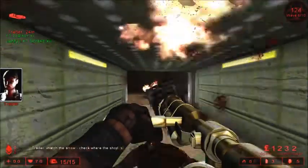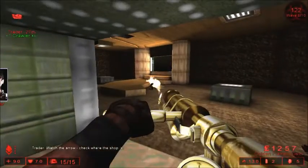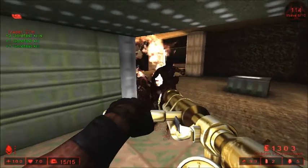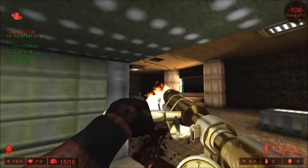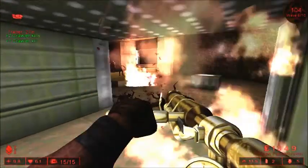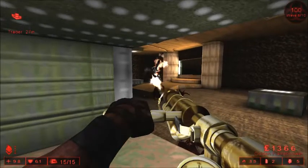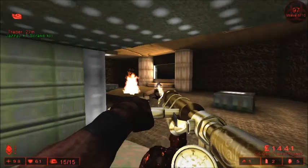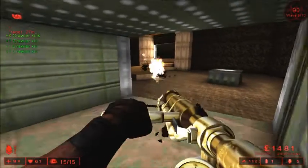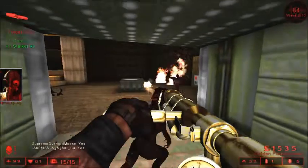I can usually solo a Scrake with just the flamethrower — he'll maybe get one swing if he was close enough when I started, but other than that I can pretty much deal with those guys. The ones you really have to watch out for are the Flesh Pounds. There's also a little trick you can do with the syringe where you use it, but right as you're using it you switch to your weapon — it does the animation but makes it quicker, because if you went through the entire animation it takes like three or four seconds. That's one of the good things about being quick on the keys.